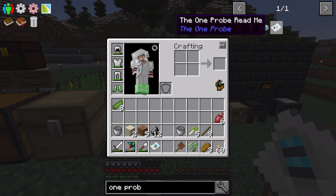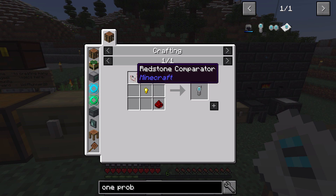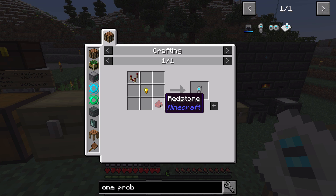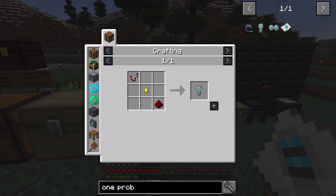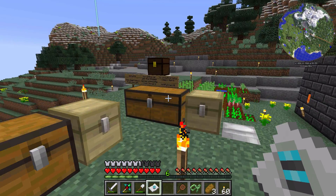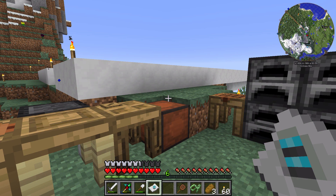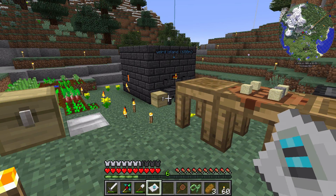Okay, so this guy obviously — how do you make this? A redstone comparator, a gold nugget, and redstone. And nether quartz. I don't have nether quartz — I didn't go to the nether. That's a bummer, I need to go to the nether for that.